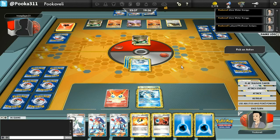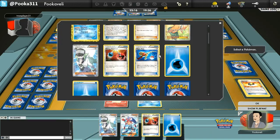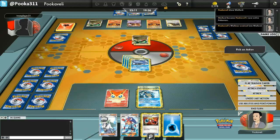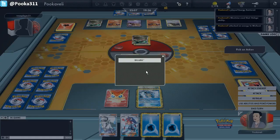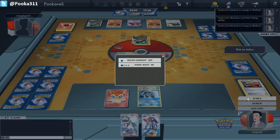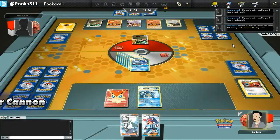I can Ultra Ball and get myself another Wailord, then Energy Retrieval to get two Water Energy back, and I can load up a Wailord with six Water Energy this turn. Now when you use Blastoise and you've got this many Water — uh-oh, here comes Keldeo, going for Secret Sword for 170 damage. But this is a little different: this is a Wailord with six Energy on it doing 180. I do have to flip Heads — that is the only problem. I get Tails first, reflip, and yes! One Rayquaza goes down to the mighty Wailord.